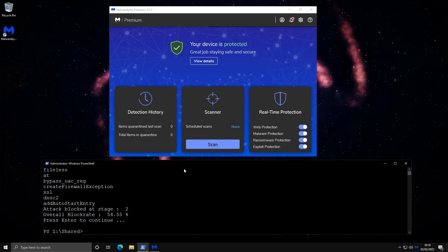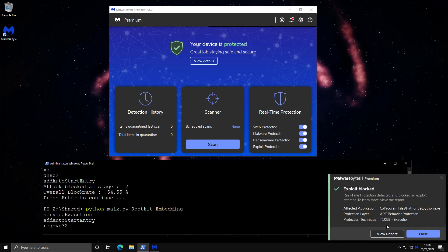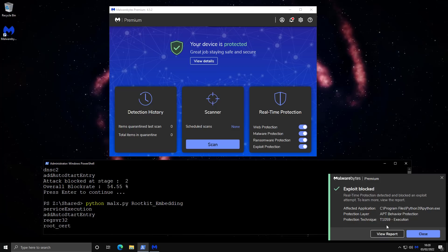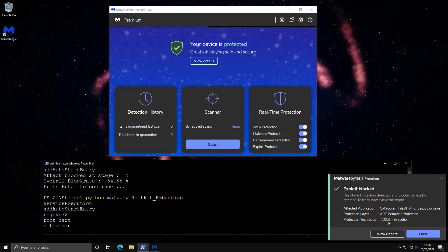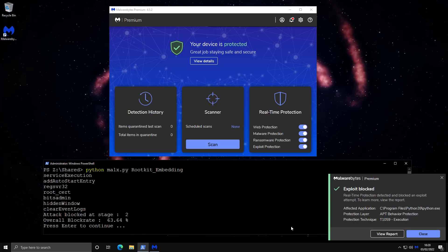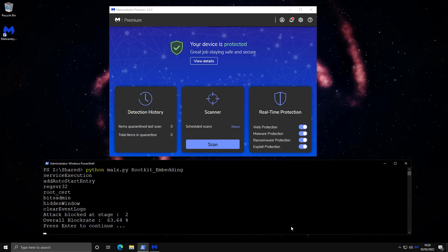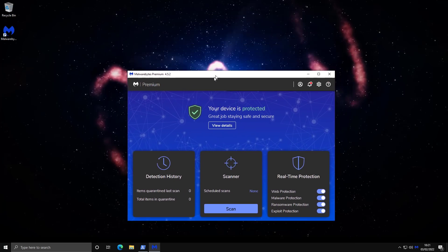Now we're running our final test: rootkit embedding. One cool thing to notice during these tests is the alerts from Malwarebytes — you can see 'APT Behavior Protection,' where APT stands for advanced persistent threat. The alert references T1059 execution, which is the specific MITRE tactic corresponding to the techniques we're using — great to see that correlation. The rootkit embedding was also blocked successfully, with a slightly higher block rate of 63.64%. Many of these behaviors were blocked, especially the defensive evasion ones. In a realistic scenario, the attack would again be blocked at stage two.